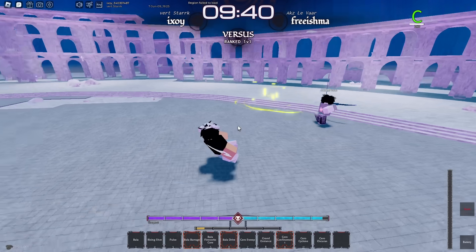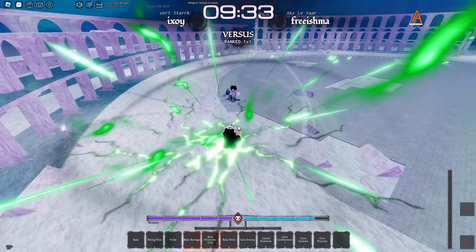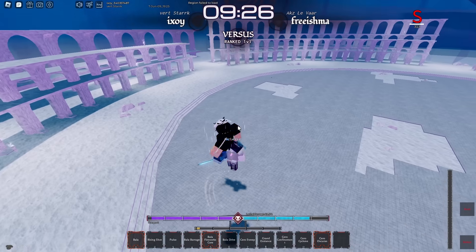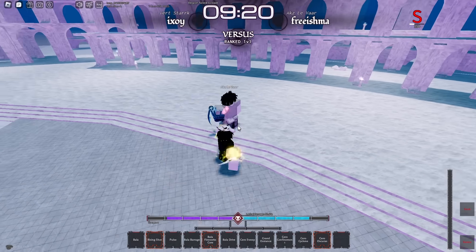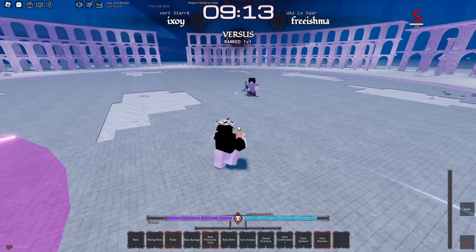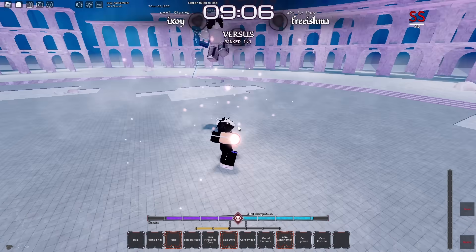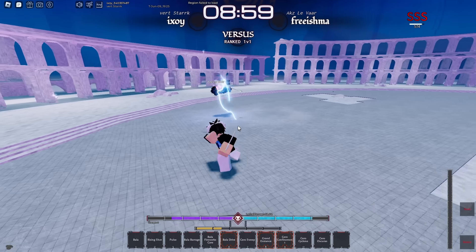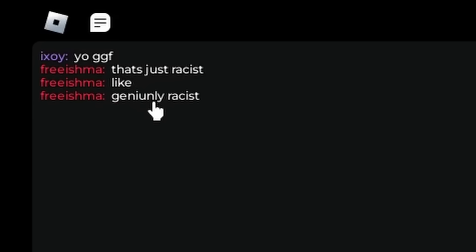Dodge that — I can dodge Stingy so easily. Uppercut him, into Bala Fireworks — huge. Hit him with that. Block that, hit him with Bala, uppercut, hit him with Rising Shot. This guy is struggling. That combo is actually crazy — if I'm not close to him, that combo is still crazy. Hit him with an auto-tracking Pulse, huge. Bala Barrage, uppercut, and he's dead.